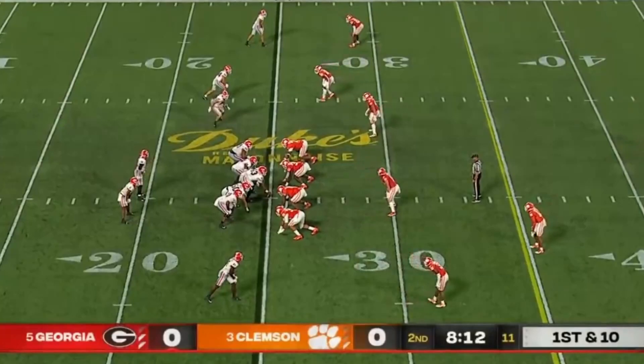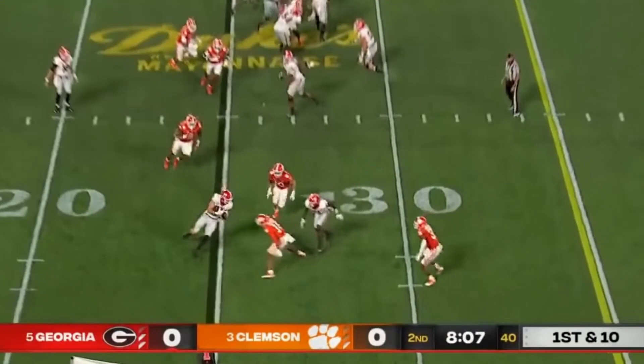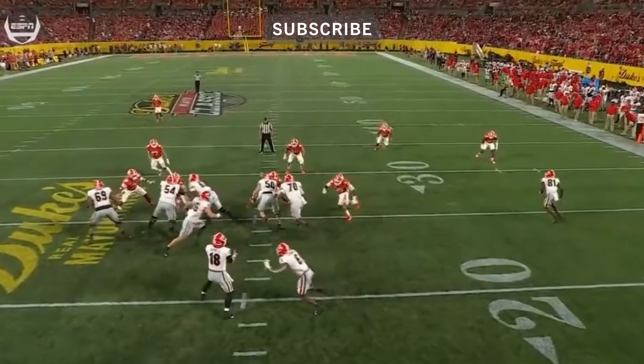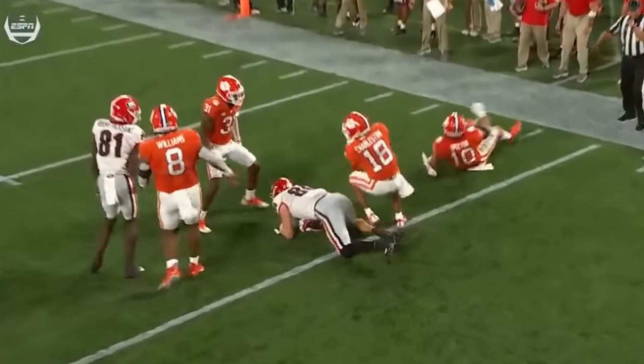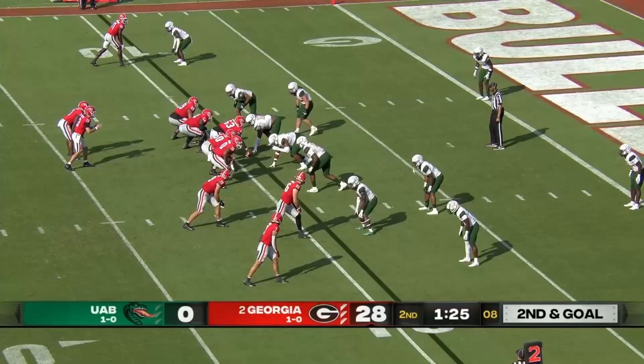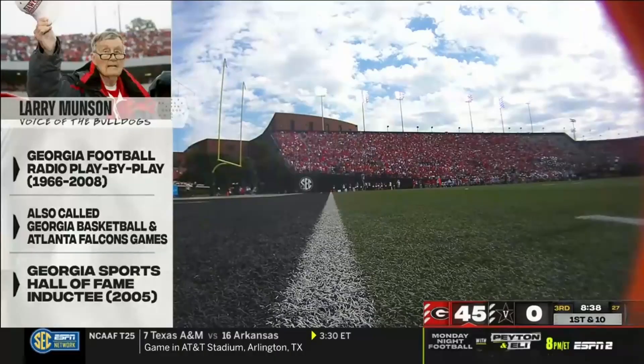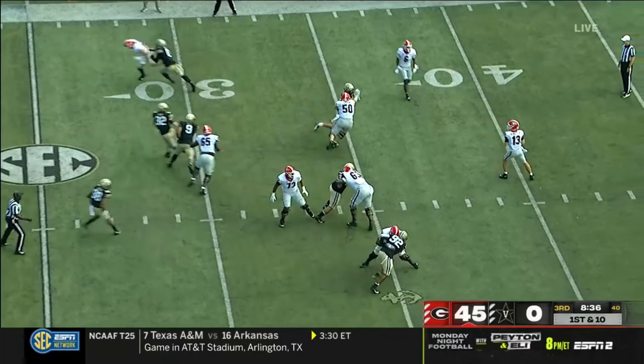All-SEC preseason team — they go out in the flat, no game. They were all over John Fitzpatrick. Watch the safeties: as soon as they see it, they're flying down, not even thinking about leaving their corners on islands. They're wide, in the backfield, over the middle, into the end zone. Bennett overshoots his tight end Fitzpatrick as Bennett fakes the toss and throws.